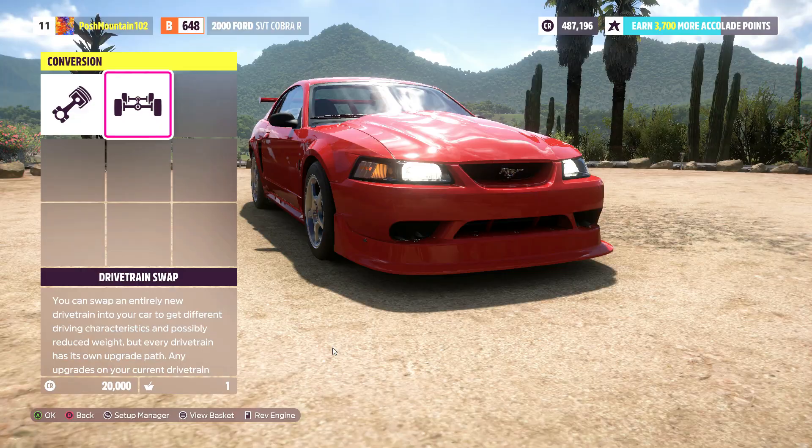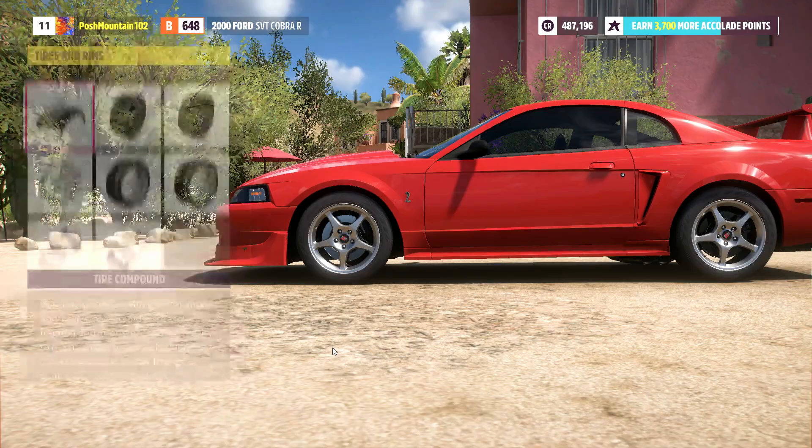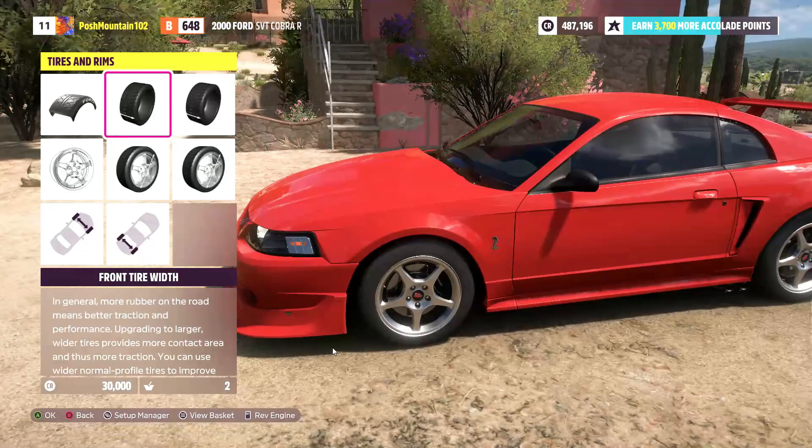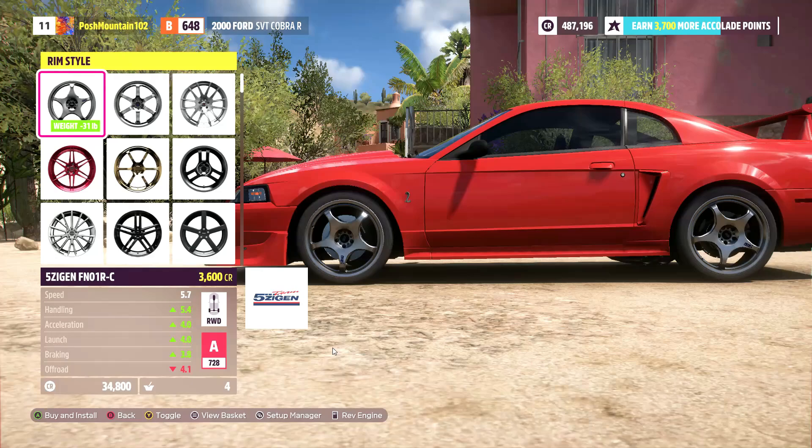I think that was $20,000. And drivetrain - we are set up on rear-wheel drive and that's what we want. I might try to build an all-wheel drive drift car too before long. That would be pretty cool. So now we have our drift tire compound selected. On the width of the tires I'm not gonna mess with that too much. As far as rim size, we're gonna go up to a 20 in the front and a 20 in the rear. The stock wheels look pretty good, so we are just gonna leave those on.